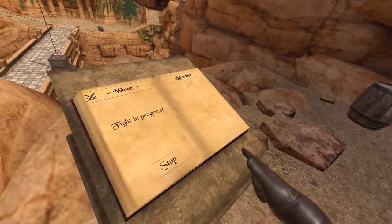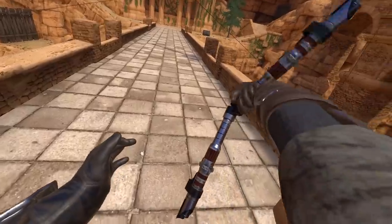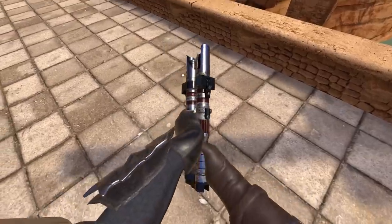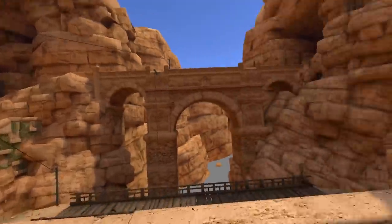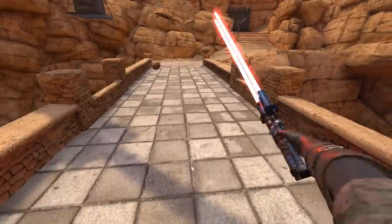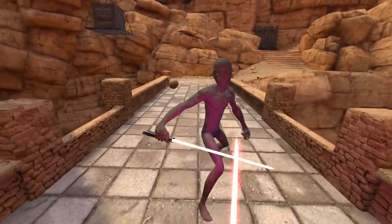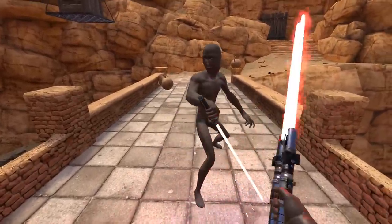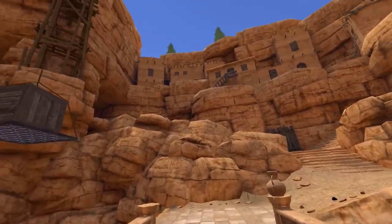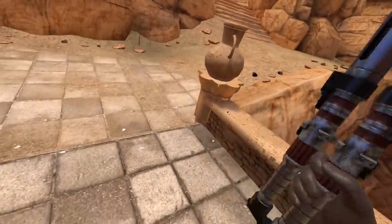We also have lightsaber battles, so let's do some proper lightsabering. Jump down over here, take my lightsaber and enable it. I'm gonna use it like this because it's twice as powerful. I'm gonna wait for that guy to come facing towards me and grab his lightsaber between mine and just flick it away. Why is this a lightsaber battle training if you don't do anything? He was a pleb.